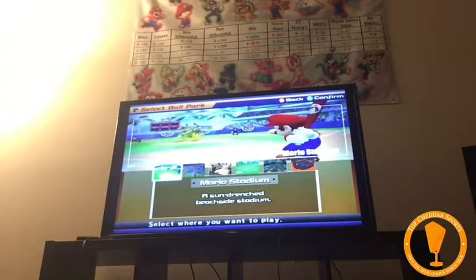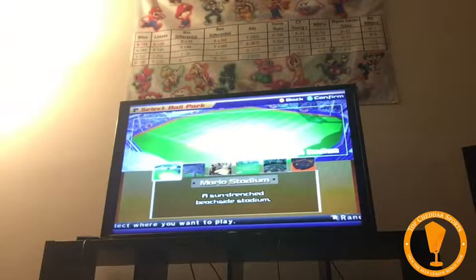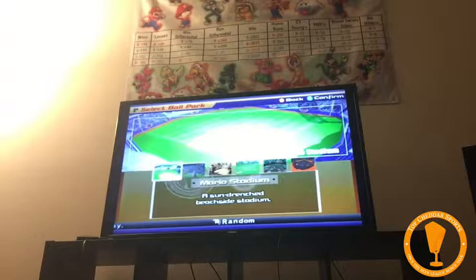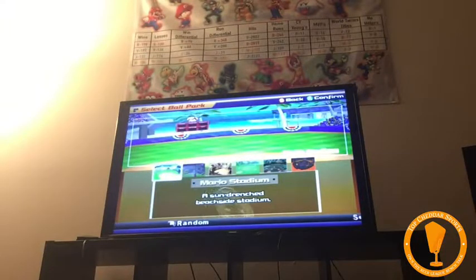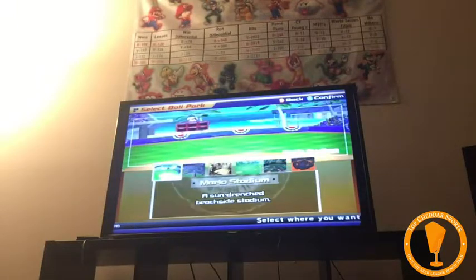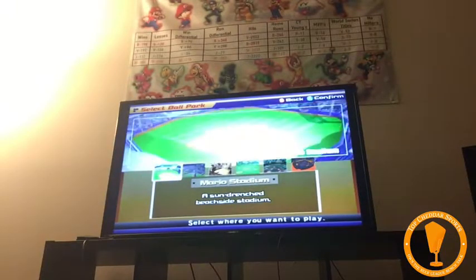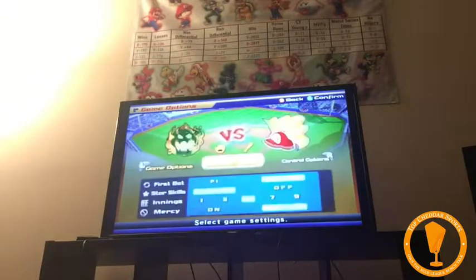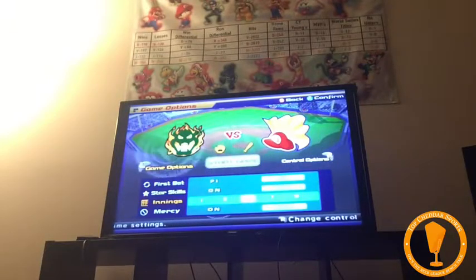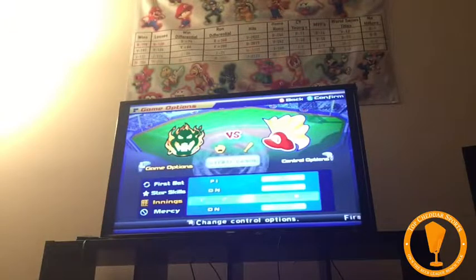We could take two approaches: we could do Mario Stadium just for the classic — no distractions on the field — or we could do random. For this first showdown, I say we just do Mario Stadium. If you guys like what we do here, then we'll do another one. We'll keep it as Brett the away team as player one. And just because this is how we did all of our games, we're going to keep it as seven innings. Skills are always off — we don't want that impacting it. And no mercy rule.